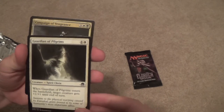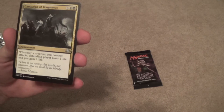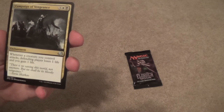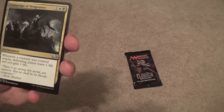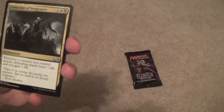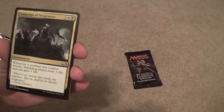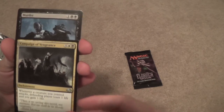Campaign of Vengeance — this may actually be my favorite art in terms of how epic it looks from the set. Sorin and his Vampires — can't quite tell if that one's Olivia or not. Murder.